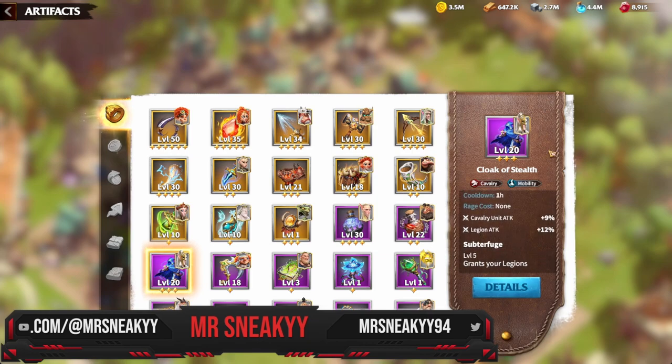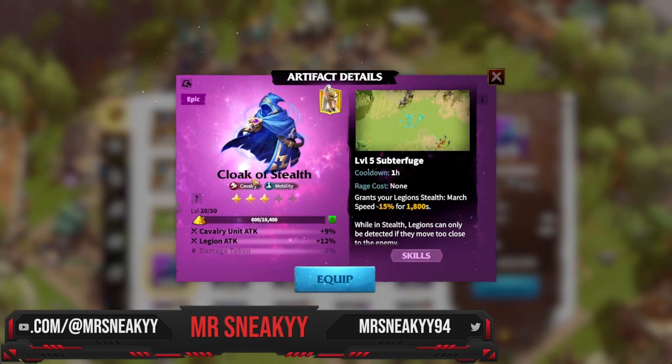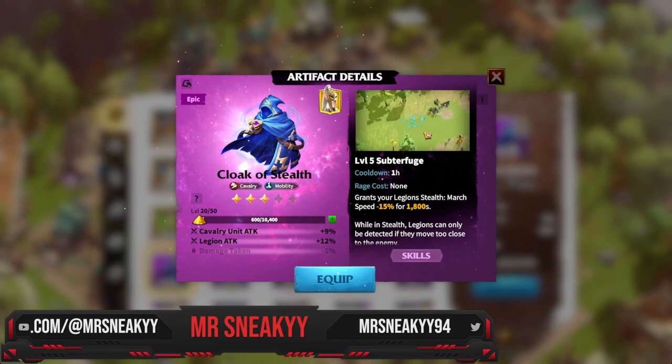The final artifact is the Cloak of Stealth. It gives legion attack when maxed out, and at four stars it provides damage taken reduction, which is insane. For cavalry it's amazing — I saved it for the end because it ties into my free merit guide. Your cavalry can go invisible, sneak into enemy territory, find farming tiles, kill enemy farmers, and rack up incredibly high merit scores. It's powerful PvP tool that's ultimately resource-based for merit farming.